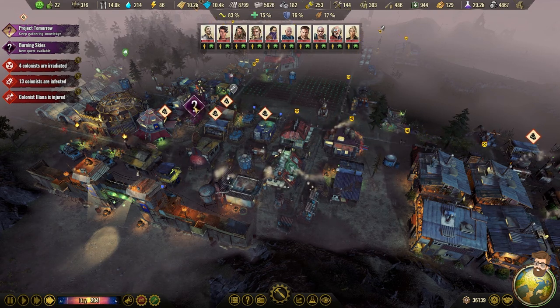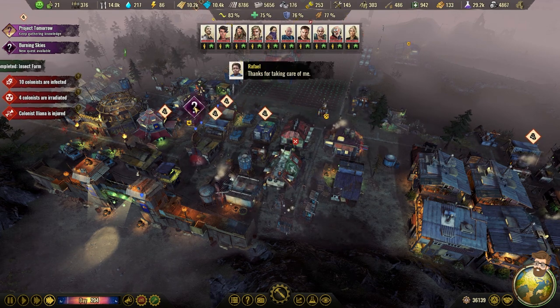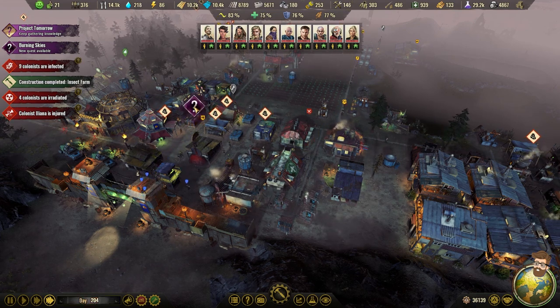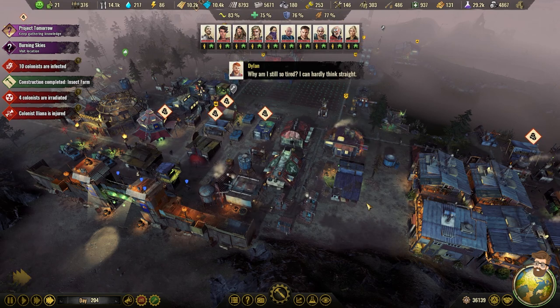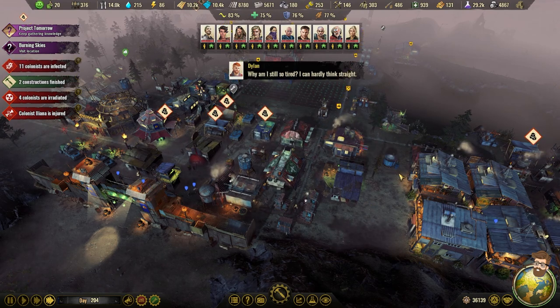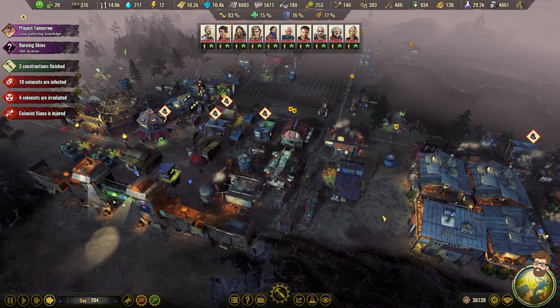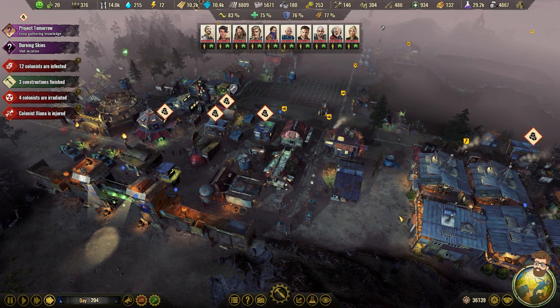I'm going to start the next video the same way I started this one — by doing some trade menus. I'm going to close out by reading this Burning Skies quest: airplanes often turned into flying coffins due to electromagnetic pulses and magnetic storms. Next video I will go investigate the plane and do some more trades to get more stuff coming our way. But for now, like, comment, share, and subscribe if you enjoyed this video. Thank you all for watching — I'll see you all in the next video.